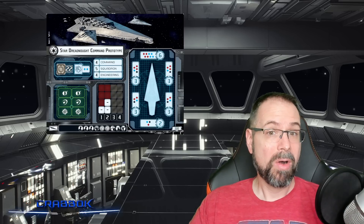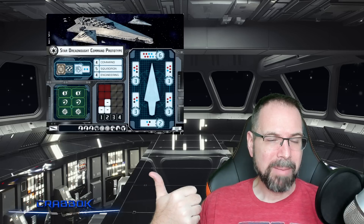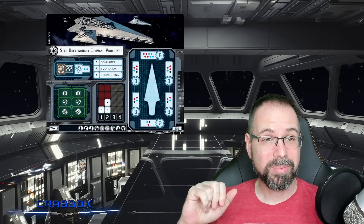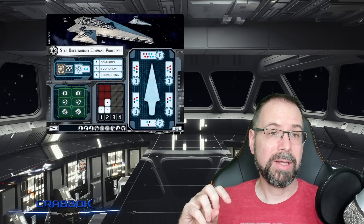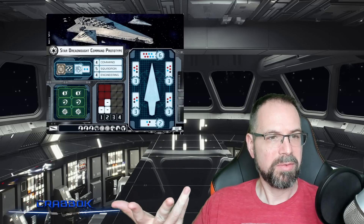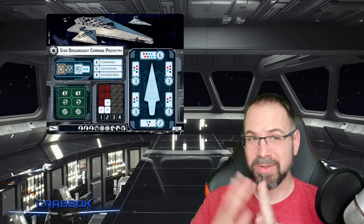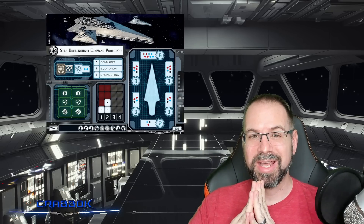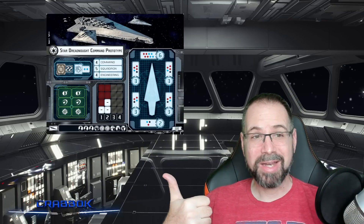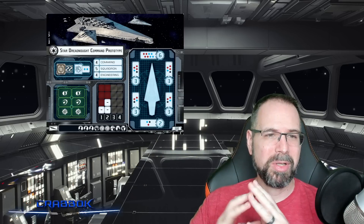Other ships don't have that half-points rule — the Starhawk, for example, doesn't have it even though it's got similar hull, because it's still only a large ship. This ship does have it, which is very significant because a lot of people will just get it to half points and stop there, provided you're not at risk of them running an engineering command and popping back up over. Huge ships also have the ability that when they reveal a command dial, they get a matching token. So you can engineer for four points and then also spend that token every turn for two more points. You can get six points of engineering every round, making it a real beast to try to take down.